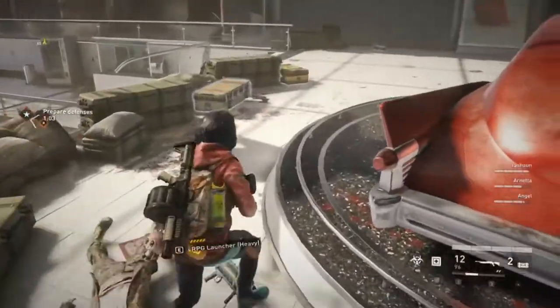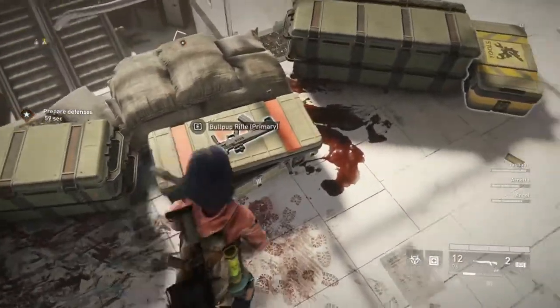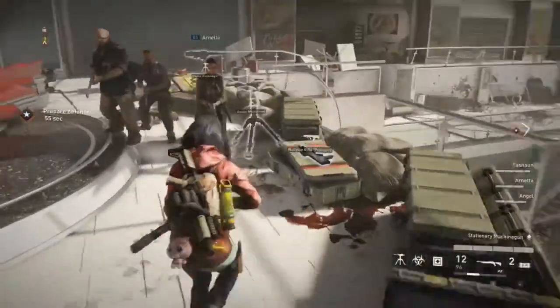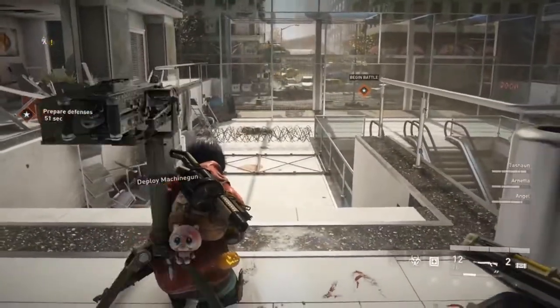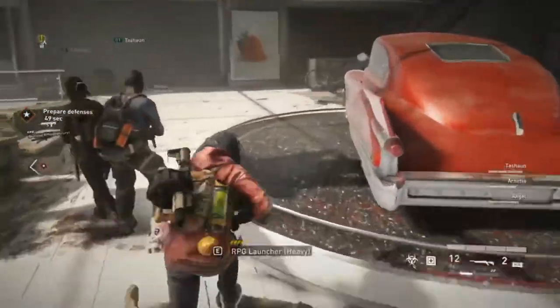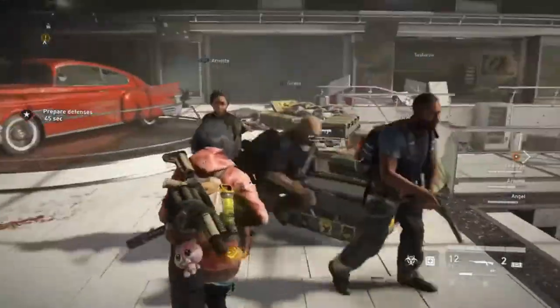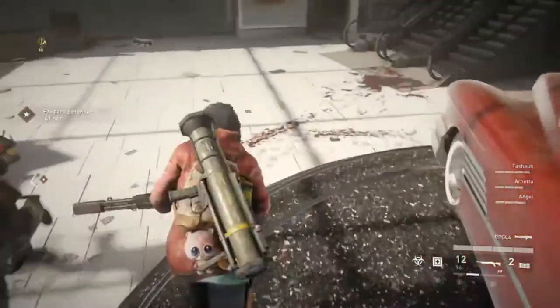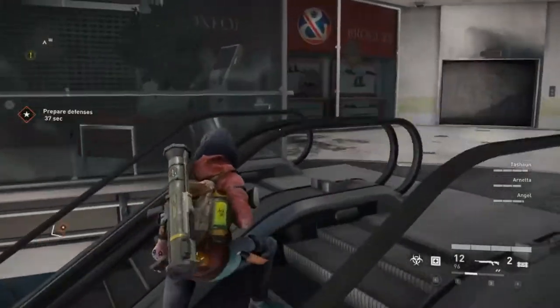The auto defense turrets are really good for aiming at the back and handling the few zombies there so you don't have to turn around. You can just mow down all the zombies climbing on the fences. Explosives are really helpful. RPGs are great, but having a Hellraiser with the MGL is also really good. You really do want a Hellraiser for most of this mission.